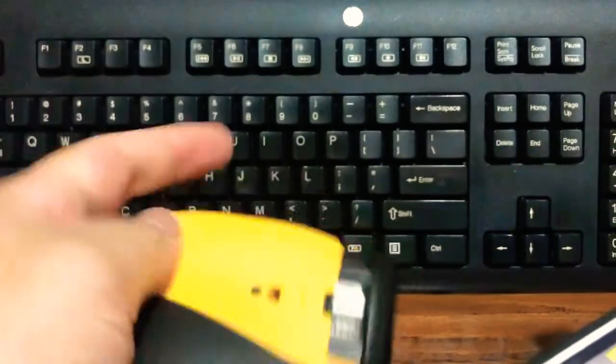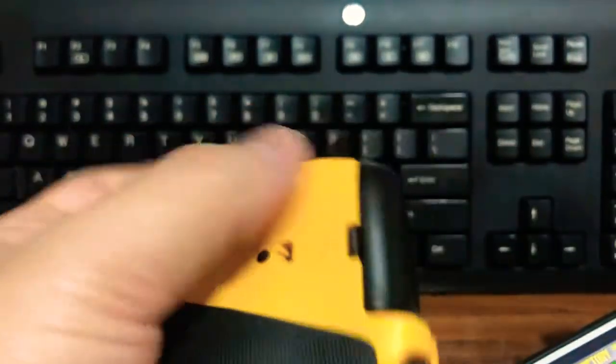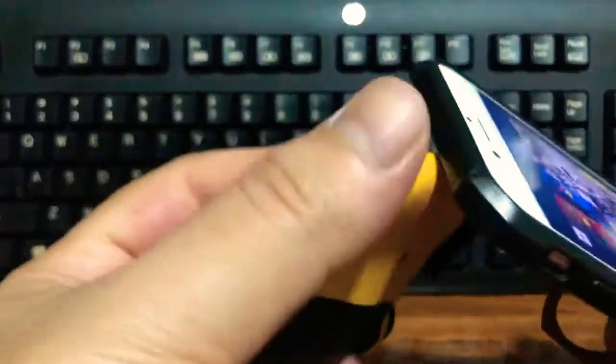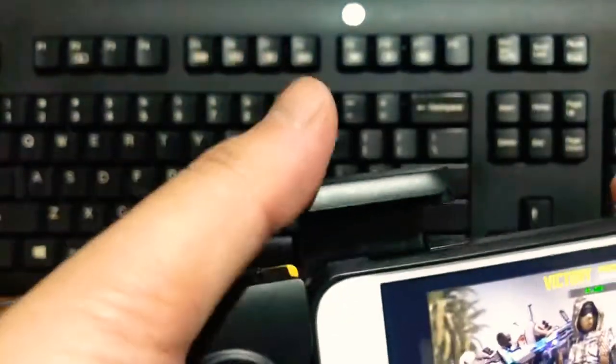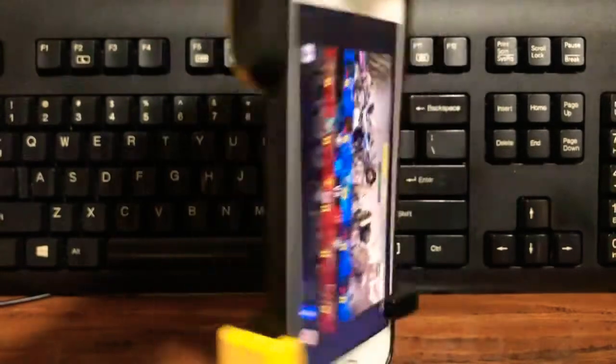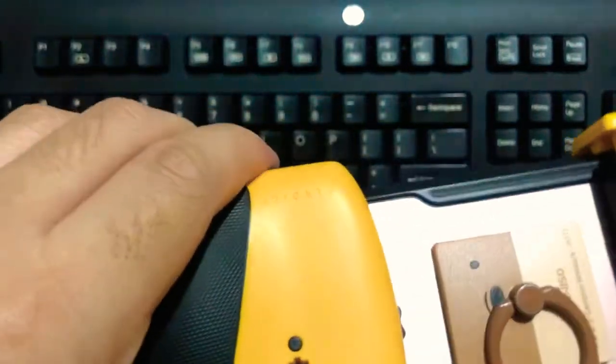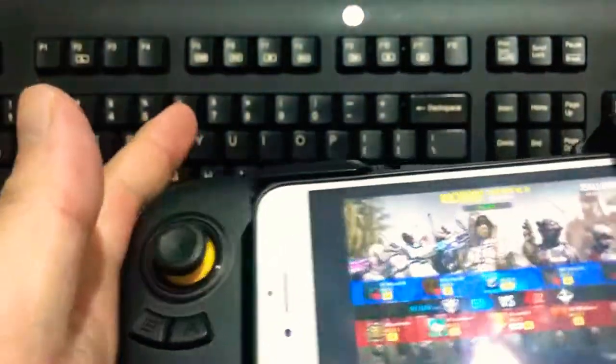It just snaps on. This little button here pulls that up. Bring it down to phone size. Keep in mind, you might be pressing the power button if you close it too hard. It's locked in place — pretty good, no wiggle. That little key ring thing I have in the back, and it fits comfortably.